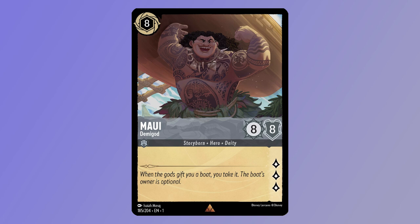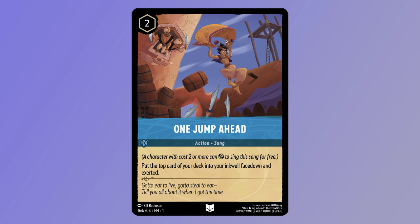Your other ramp target is about as chunky as a vanilla can get — a 5-costed Inkable 8-8 for 3 lore in Maui, Demigod. So this deck is all about playing these big guys early. How are you getting there? Luckily, it comes with a pretty impressive ramp package.